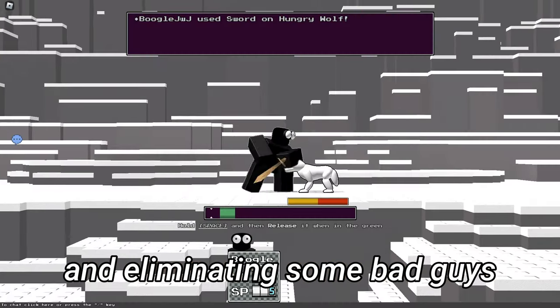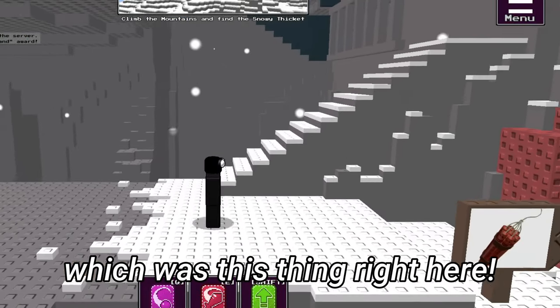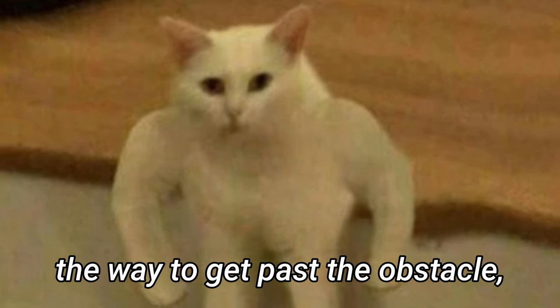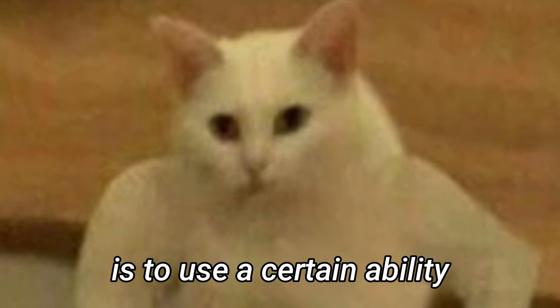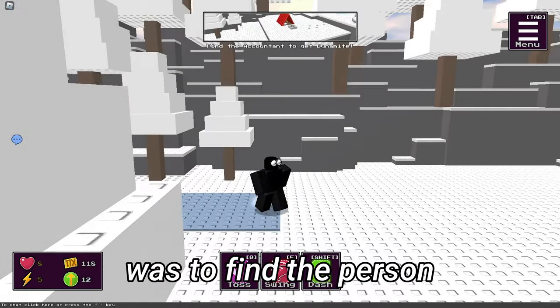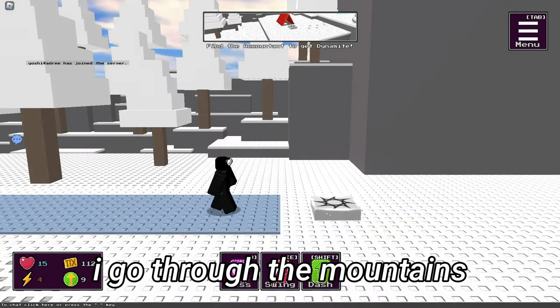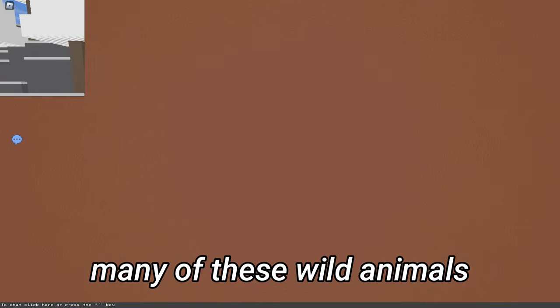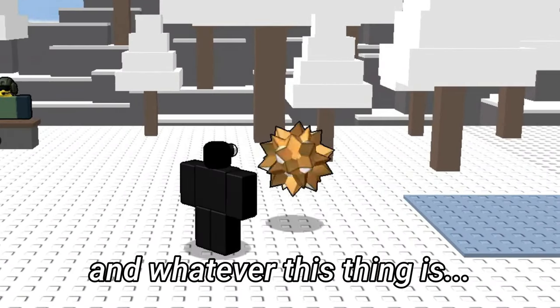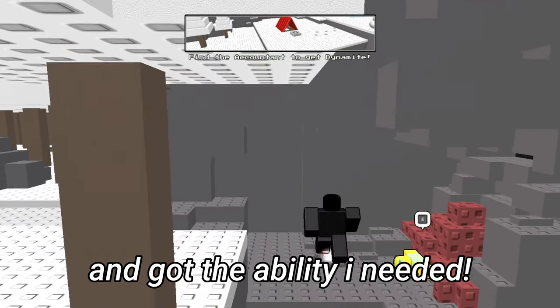Now making it to the mountains and eliminating some bad guys, there's an obstacle in front of me. The way to get past it is to use a dynamite ability to blow it up. So my new objective was to find the person who would give me that ability. Fast forward — I go through the mountains, encounter many wild animals, complete a mini ice puzzle, and get the ability I needed.